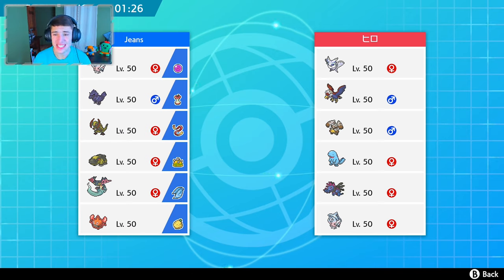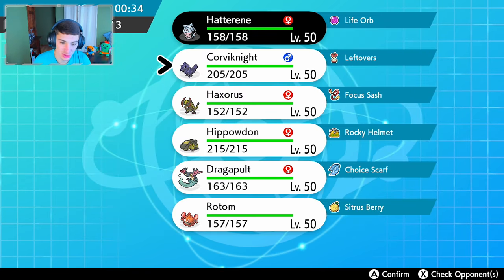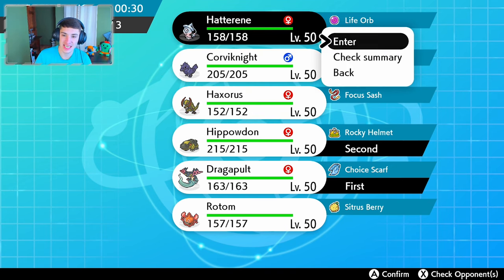Hopping into our first battle — this guy's rocking a Frostmoth, Braviary, Diggersby, Quagsire, Hydreigon, and a Hatterene. First glance, my Hippowdon's gotta come in the back end. The question is who we're gonna lead with. I think Dragapult will be the safe lead, and in the final spot I'm debating Corviknight or Life Orb Hatterene.